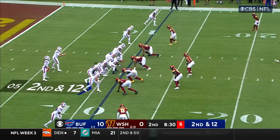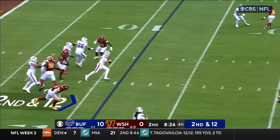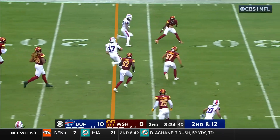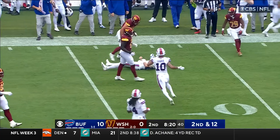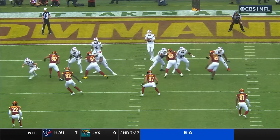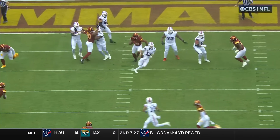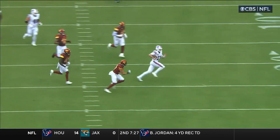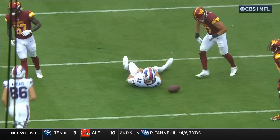Second down and 12 with eight and a half to go in the first. Allen eludes the rush, he's going to run it again. Josh Allen's still going — he's got a first down up to the 35-yard line. It starts with them giving him enough time, passing off that looping game where Chase Young's coming around, and Josh is going to make you pay. He's got a chance to look through his progressions one to two, realizes it's not there.